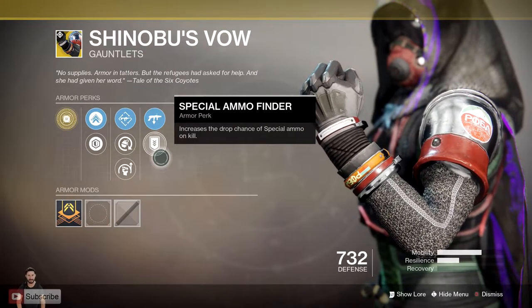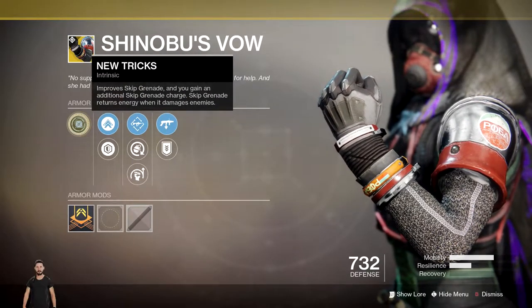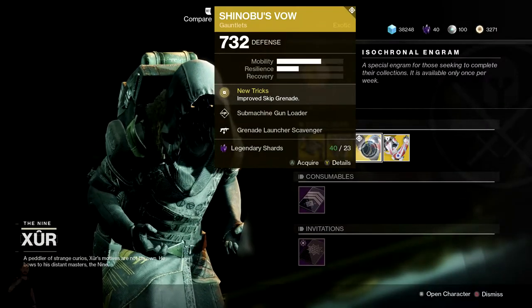Pick these up because they're a lot of fun. If you're an Arc Strider, these things are honestly a lot of fun — they're just cool. Pick it up, 23 legendary shards, moving on.